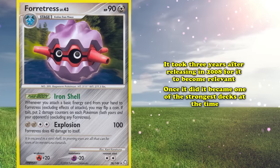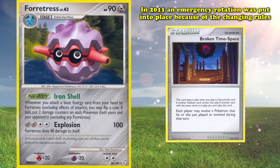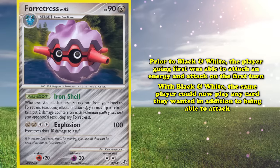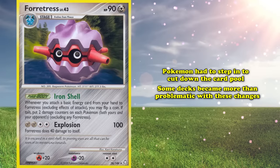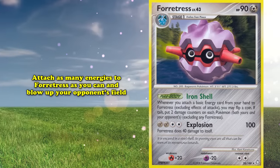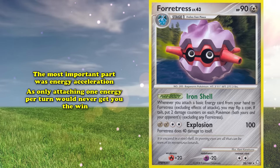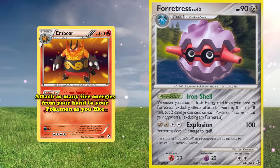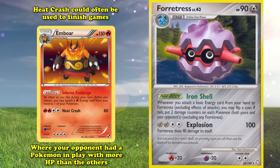You might recall that in 2011, an emergency rotation was put in place due to rule changes with Black and White's expansion. Prior to Black and White, the player going first could attach an energy and attack; with Black and White, they could now play any card they wanted in addition to attacking. Forretress Donk's main strategy was straightforward: attach as many energies to Forretress as possible to blow up your opponent's field. Energy acceleration was critical, provided by Emboar from Black and White, whose Inferno Fandango ability let you attach as many Fire Energies from your hand to your Pokemon as you liked.